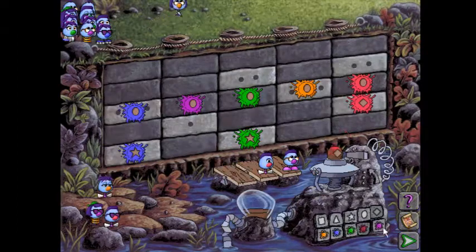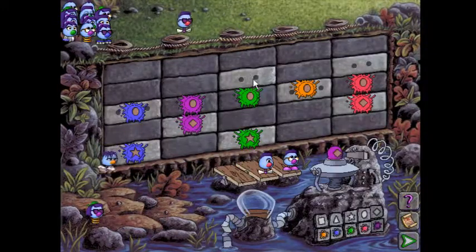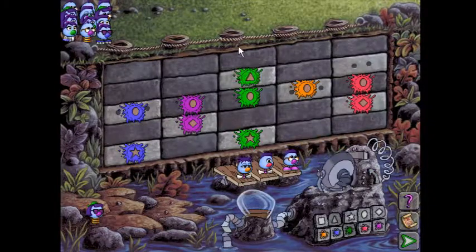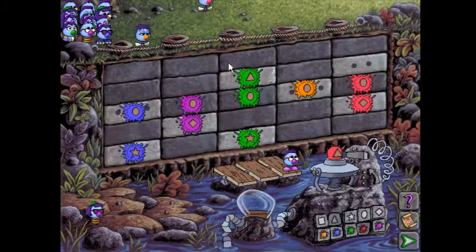Now if we go back to purple we just hit that part of the wall. At this point we have a 50-50 shot — an equal chance if we stick with red or go to green. Let's go to green. And now let's do a triangle. Now once again we know red hits in the last column, we know triangles hit in the second row, so we know red triangle is going to hit right there. And that's the level.